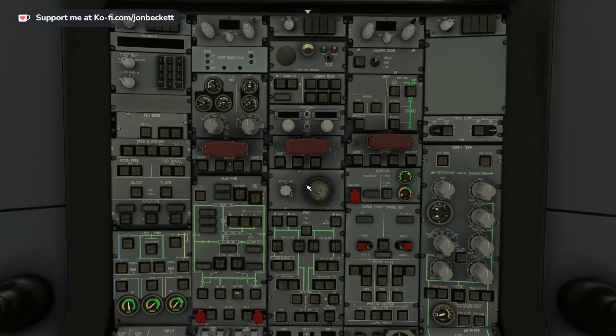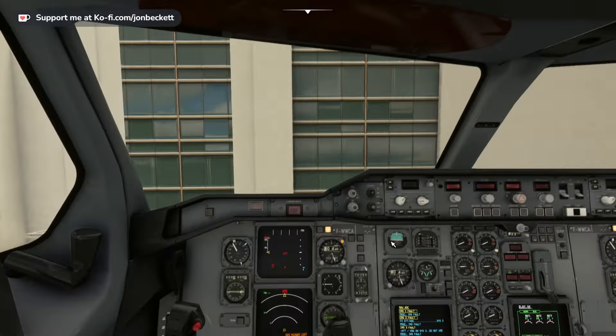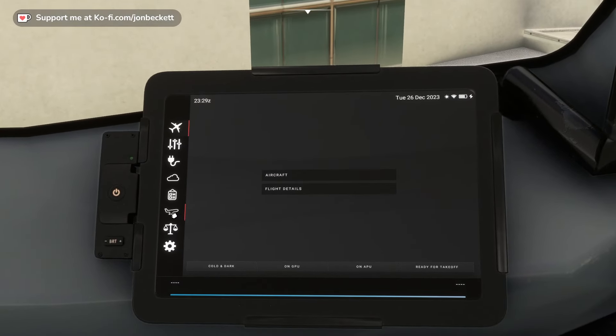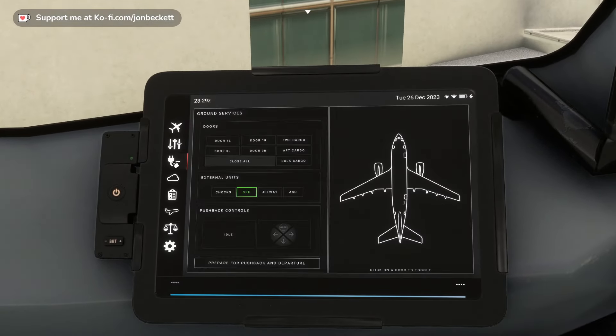Alt+1 will take us overhead. We want the battery switches on. Then we want to use external power if it's available — and it is. If we look on the tablet, we'll notice the GPU is plugged in, which means we could use it.